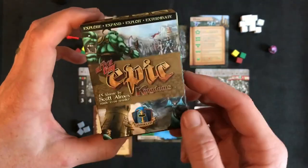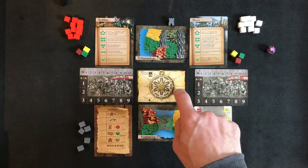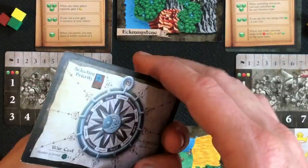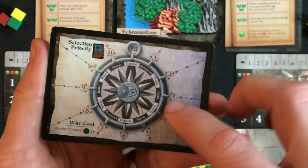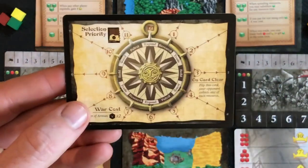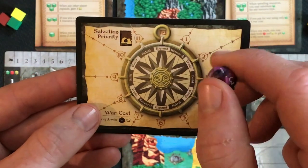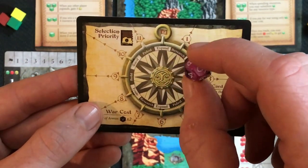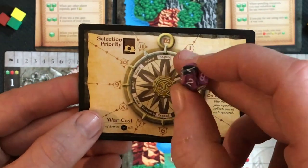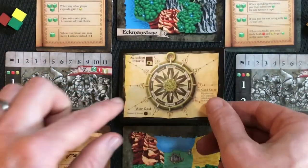Looking at the components for solo play, the whole board revolves around the compass card. The compass card has a day side and a night side, and it effectively runs the AI for the dummy player. There are numbers one to twelve corresponding to a 12-sided die, which doesn't come in the Ultra Tiny edition but can be picked up in a tiny RPG dice set off eBay or Amazon for a couple of pounds.